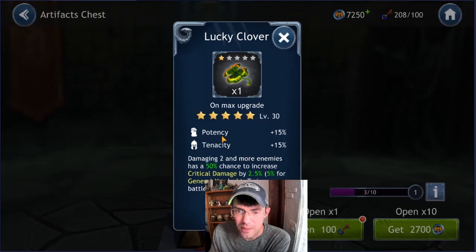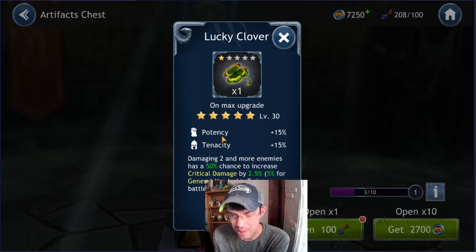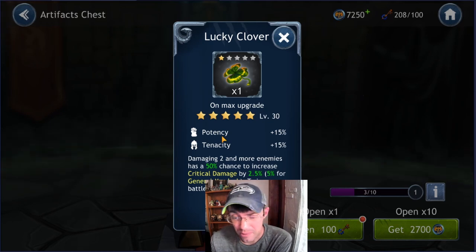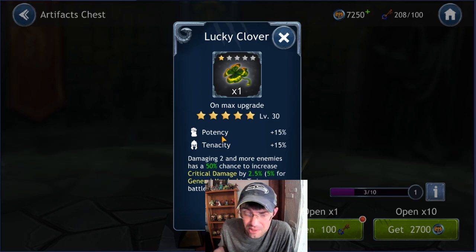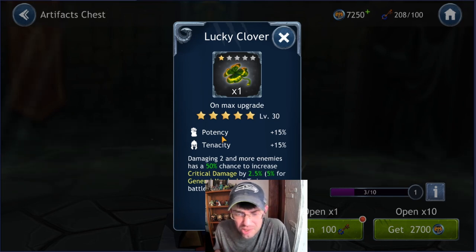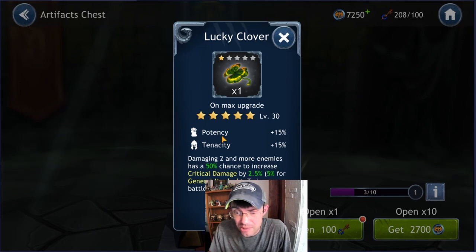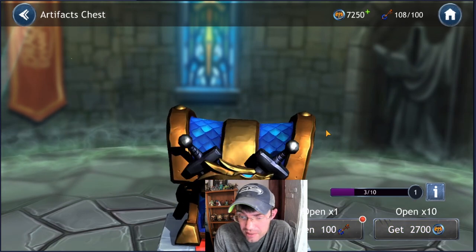Another chest: the Lucky Clover — damaging two or more enemies has a 50% chance to increase critical damage by 2.5%, 5% for General Murdoch, twice per battle. This would be great for General Murdoch, and I could see it being good for Major Shot since he has two built-in AOEs. Also good for Freezard, Mar, Slinger, Punch Your Face, or even Venomate with the potency and tenacity. Definitely a solid choice for General Murdoch or Major Shot.